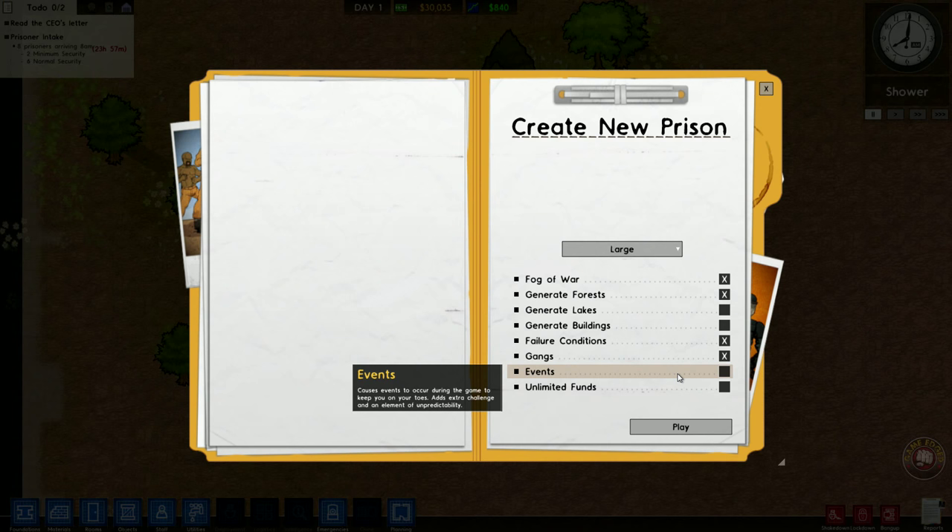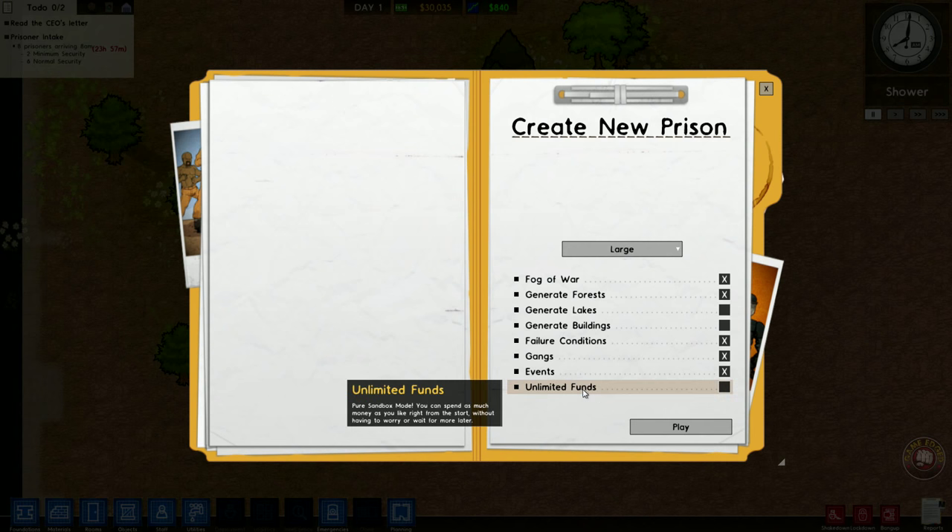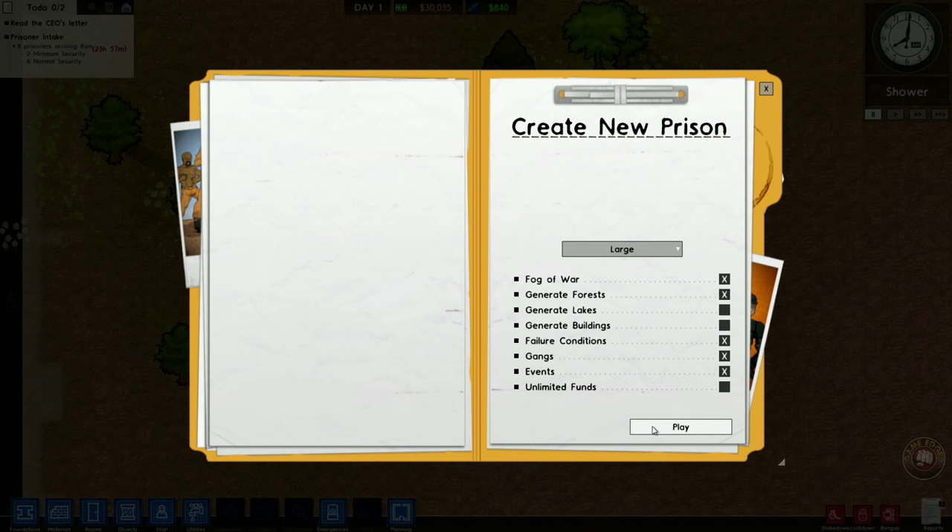Events are also brand new — these are really cool. Events are caused to occur during the game to keep you on your toes with extra challenges. Some things just blow up, some things just rise, riots can break out, fires. It actually makes you start building sprinkler systems a lot. I'm going to add that on. Why not? Let's do this. Unlimited funds — no thank you. I don't feel like sandbox mode; I feel like playing this for real.